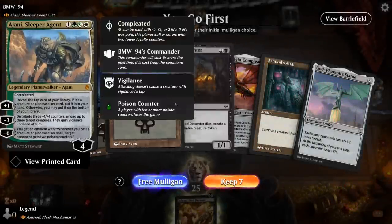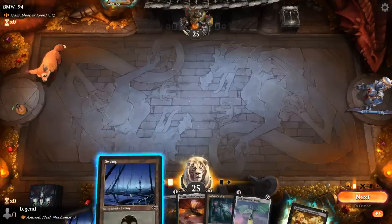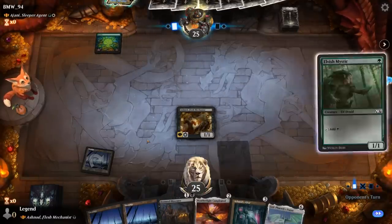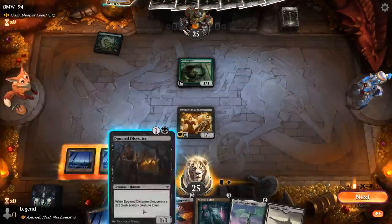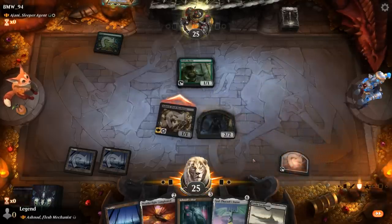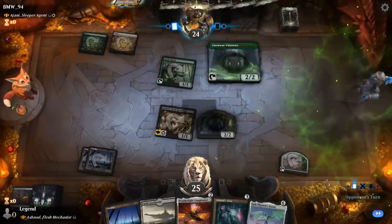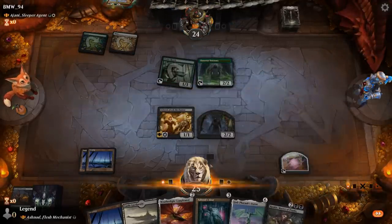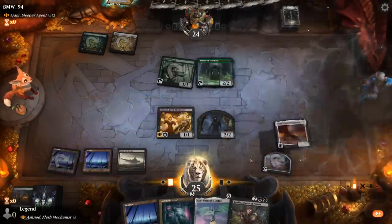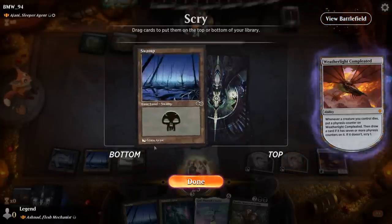We're on the play facing a Jinnie Fay, Jetmir's Second — an artifact deck. Our hand has potential: Ashnod sacrifices the center, and Altar can also ramp into an early statue. Turn one there's an Elvish Mystic on the other side. We're still down to attack into it — doubt the opponent trades, but if they do, that's fine. Turn two, there's a Llanowar Visionary, so a good start from the green-white deck. We play Weatherlight and then next turn we'll still be able to play God-Pharaoh's Statue — no need to play Ashnod's Altar right now. We attack with both but we're going to end up sacrificing the zombie; we don't need the Swamp on top since we have one in hand. The opponent took it.